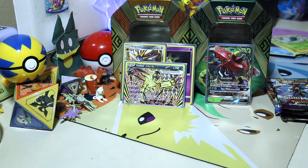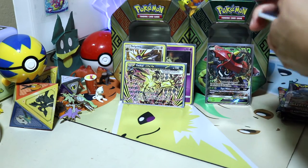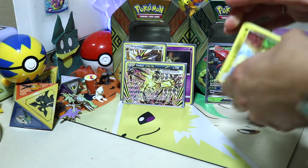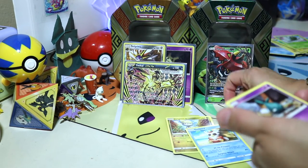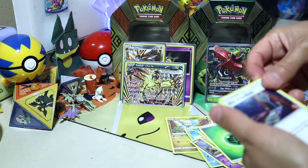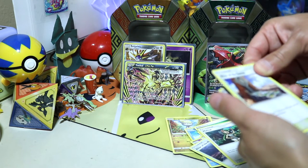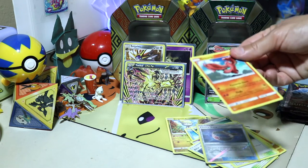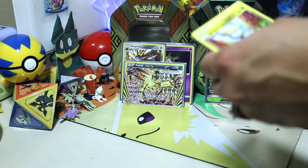Okay, I just finished all my packs so let's get to the Tapu Koko tin. Let's see what we got — Rope Energy, Altar of the Moon, Altar of the Sun, Choice Band, and a fire type card. I hope we're going to find something great in this tin!